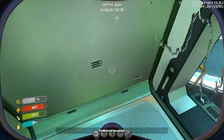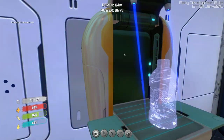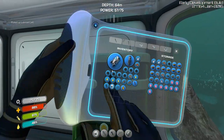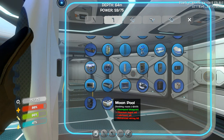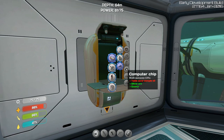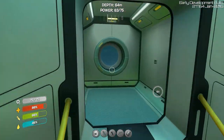We'll go in here and make that real quick. Things are progressing quite smoothly for us — food and water is slowly becoming less of a concern, though it can still be annoying at times. Looking at the blueprints, we need an advanced wiring kit, which is a computer chip and two gold. I believe I have two gold — yes I do — so let's go get our coral samples.